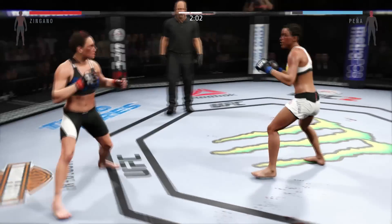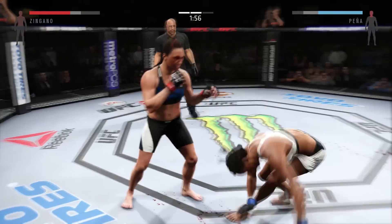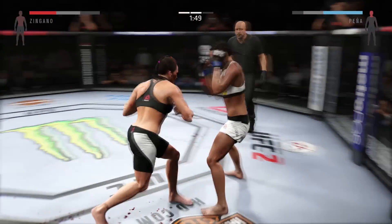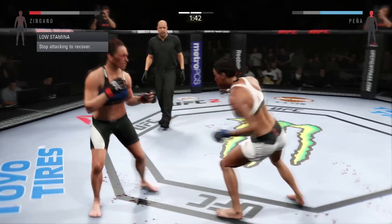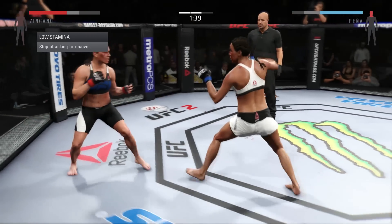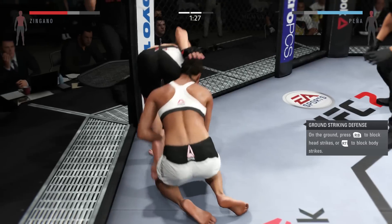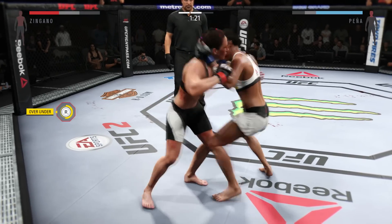Uppercut. She lands another uppercut. She's really doing a nice job here in round two. Zingano with a strong combination. Excellent job landing punches. Takedown attempt. Big kick. Dives with a huge shot to the head. Nice shot! Finish it! Zingano gets back up again. They lock up in the clinch.